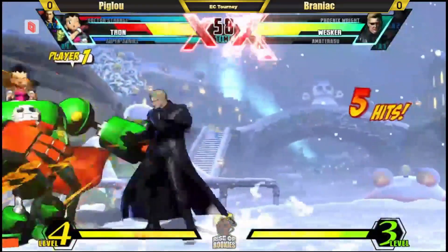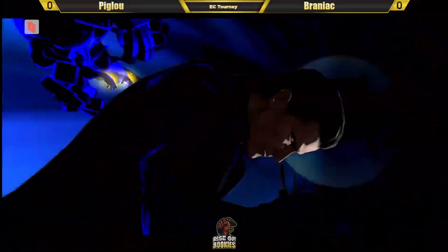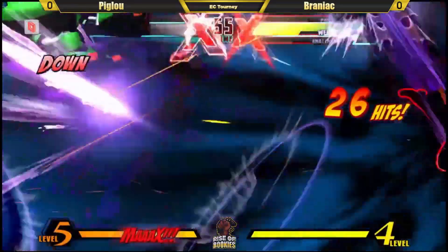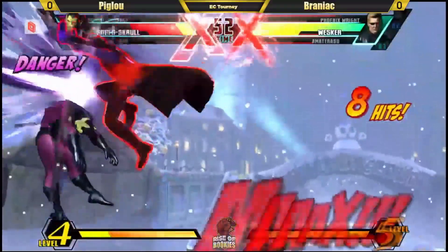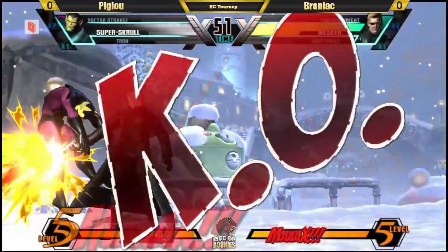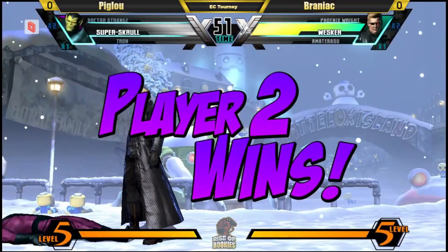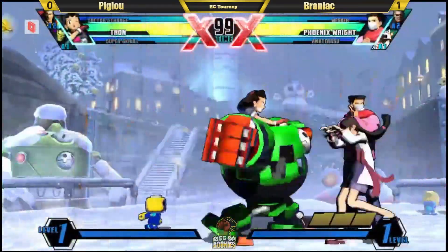2012. Ten years we've been doing this. Ten years we forgot. That's an air super — that's going to be two dead characters. Wesker on incoming can scroll block. The meaty, and he gets it. Nice. First one for Brainiac. Albert Wesker, the dark Wesker strikes again. 2012 tech from the legend.